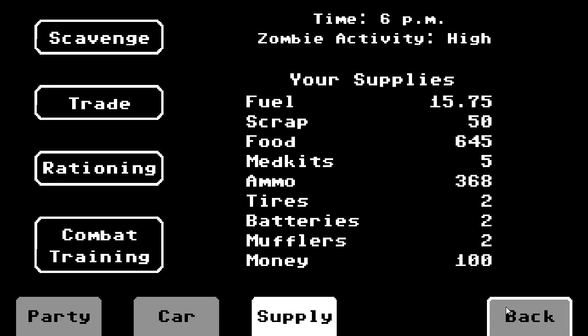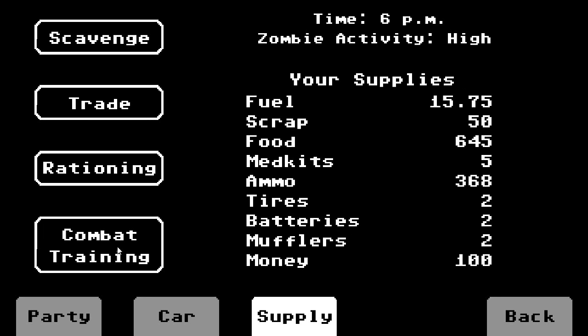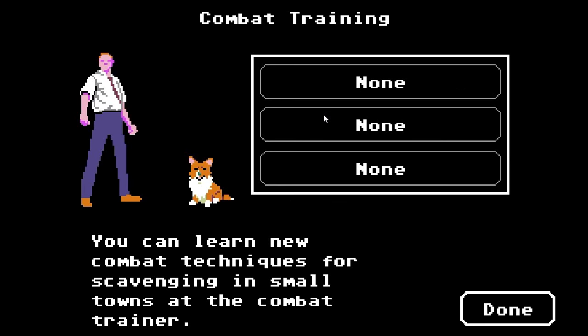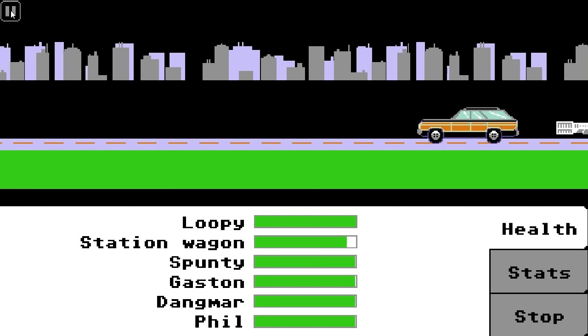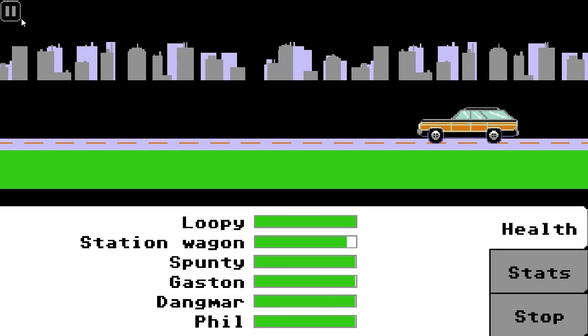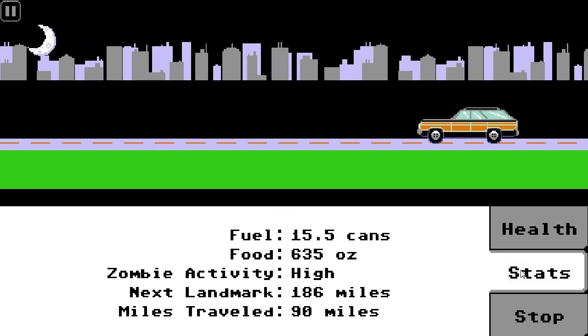I think we should keep moving now. Zombie activity is high. We could ration, which means if you consume less food their health goes down. Also, there is combat training, but we cannot learn anything at the moment. For now, we shall carry on. Let's go! Nothing bad happened — that's good. There's still a fair distance to go.